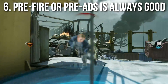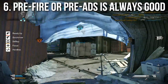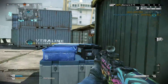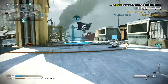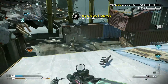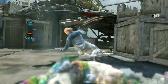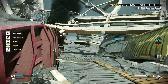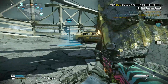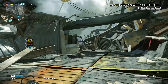That leads right into rule number six: pre-firing or pre-ADSing is always a good idea. If you're doing game battles or competitive play, pre-firing is the way to go. In public matches it may not be as useful to give away your position, so what I tend to do is pre-ADS around corners — as I move around the corner I aim down sights to sweep it. That way I can just pop whoever's on the other side. In game battles I'd probably run and jump around the corner already firing, but online matches feel very random.